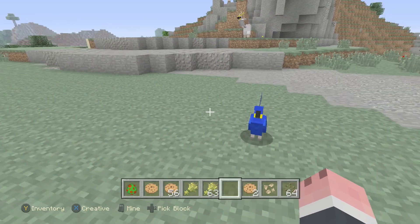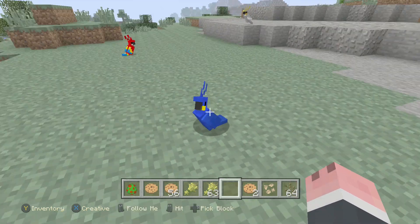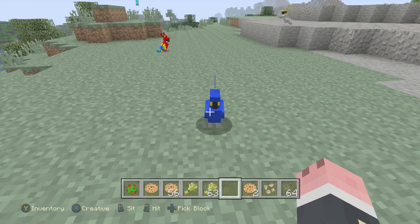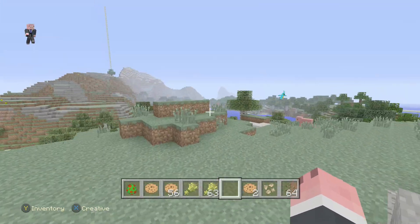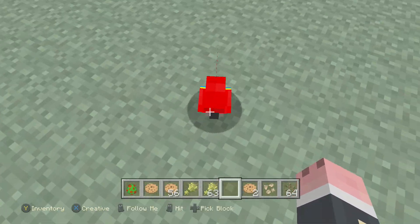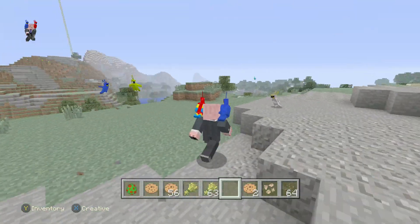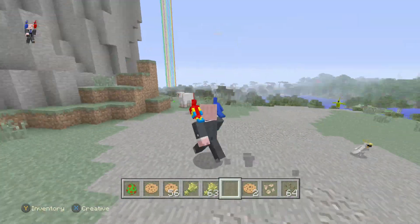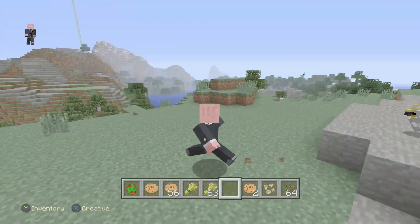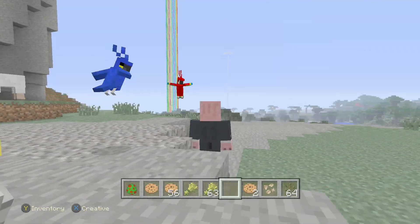And how do you work these parrots? Well, you've got a few different functions. You've got a sit function where they sit down, you've got a stand up function where they stand up, and if you walk up to them you can actually get them to go on your shoulder. Sometimes if they're flying around — follow me — let's try and get one on my shoulder. There you are, he's on! You can get two on your shoulder. Now the only problem is with them on your shoulder — if you jump, they will come off.